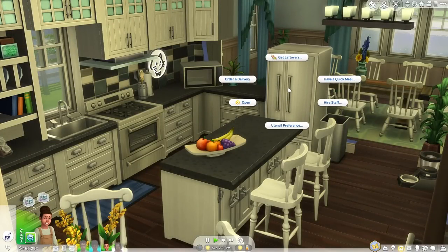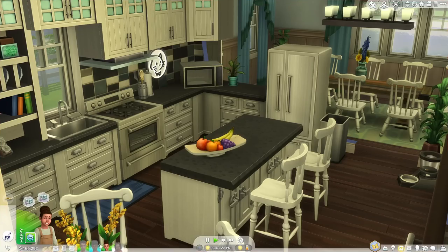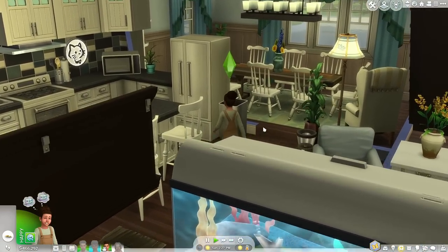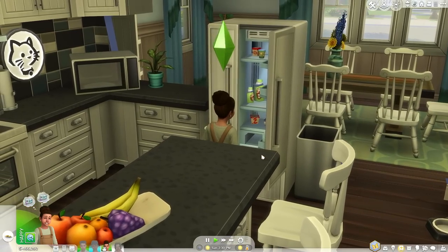Since Georgia is just here chilling waiting for her parents, I'm going to have her get some leftovers. Unlike the regular interaction in The Sims where they just grab cake or whatever's in the fridge, you can actually choose which leftovers you want. Because mom made a grand breakfast this morning, we can go ahead and grab that — because who wants leftover birthday cake for breakfast when you genuinely want leftover breakfast?